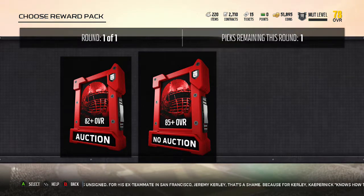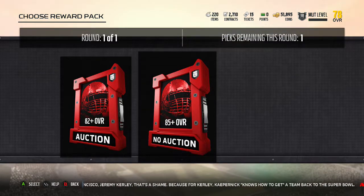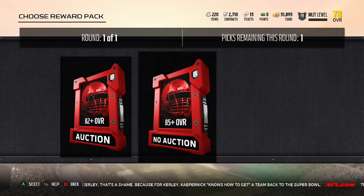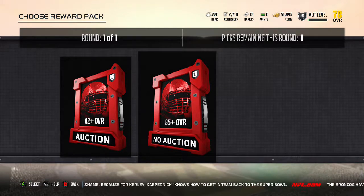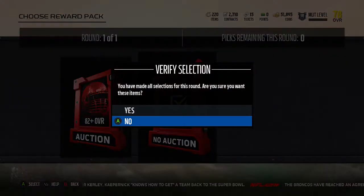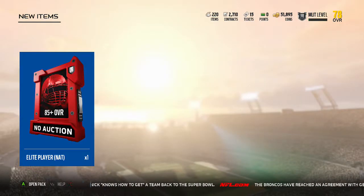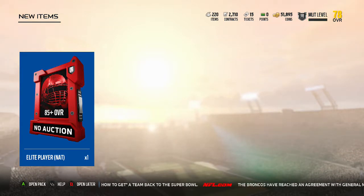I'm gonna go with the no-auction option. My team is weak right now — I'm not even at 80 overall. I'll have to go through, make some upgrades, and push myself over that 80 overall mark. I have all those Cowboys and Redskins and garbage in there that I need to deal with.